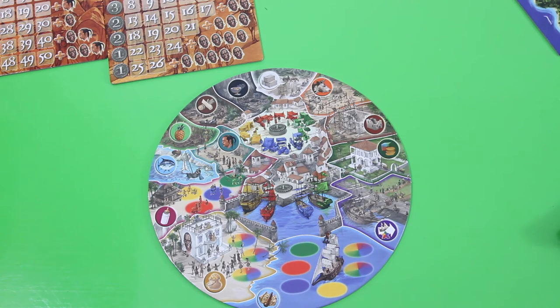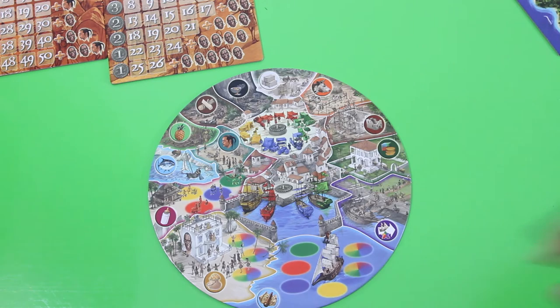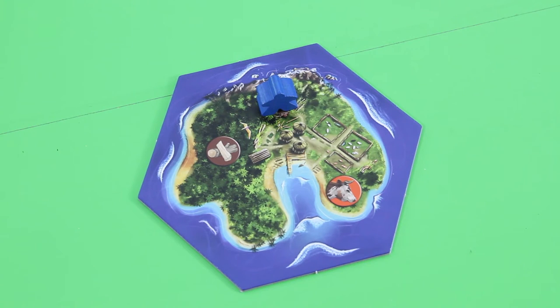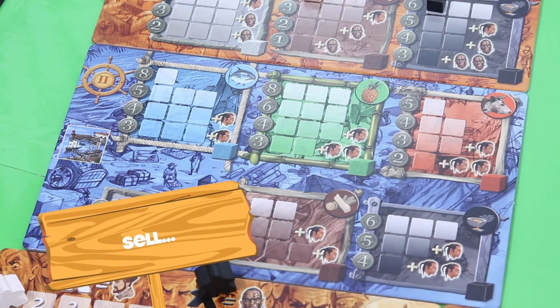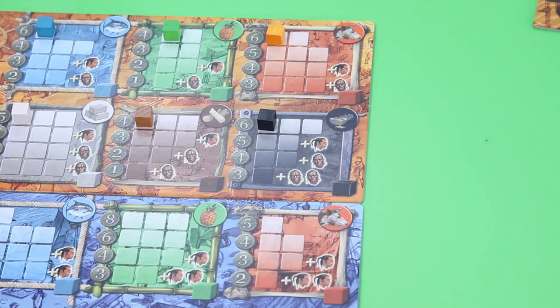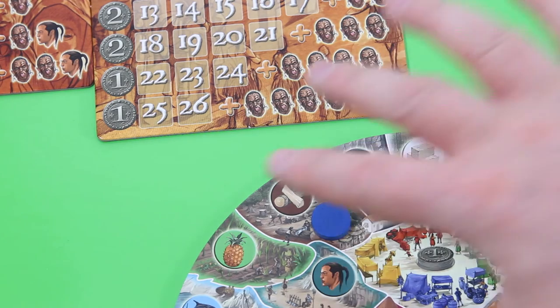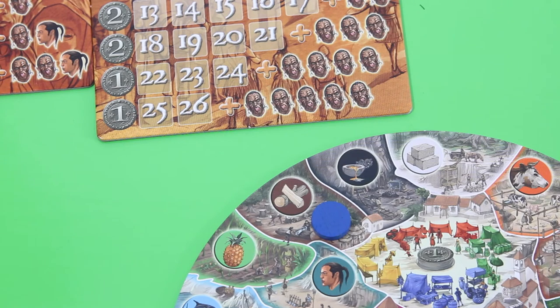Now we can start the action phase. We can harvest resources, recruit, reproduce — though you need two meeples for that — collect taxes, discover the archipelago, migrate, trade with the markets, build, and use special spaces requiring the local market or a harbor. Right now I definitely have to harvest some resources, and I'm thinking of harvesting wood. Because if I sell wood to the foreign market, I would gain seven florins, whereas cattle would only give me five or six florins. So wood it is. You can place an unlimited amount of action discs on most of those spaces.